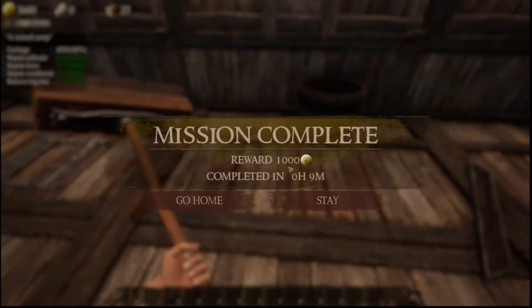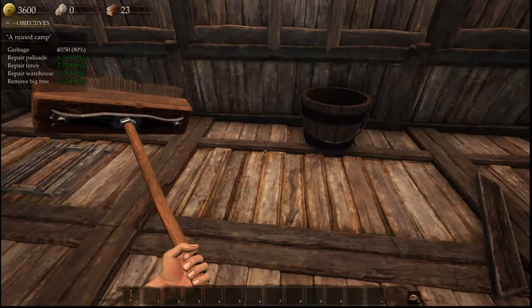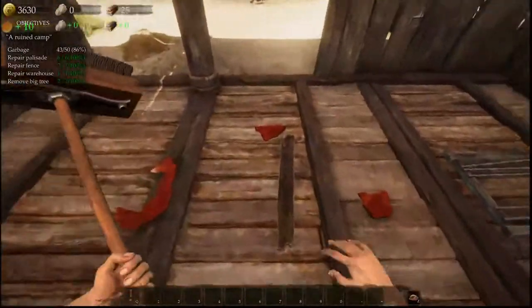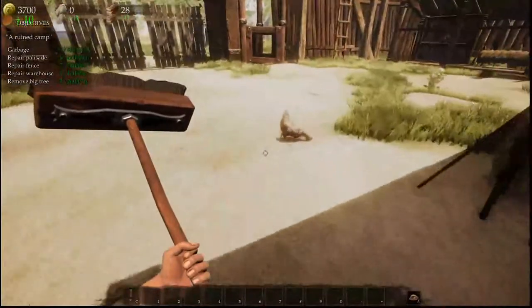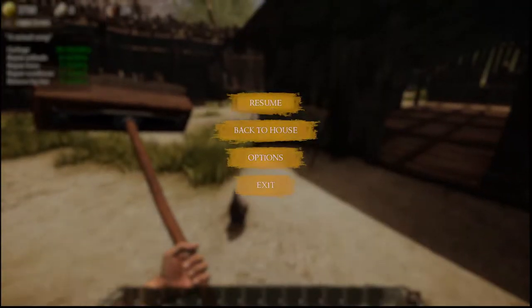Mission complete! That's the first barn that I fixed. I thought I'm fixing castles — it says Castle Fixer, not Barn Fixer. I'm just gonna stay and do the whole thing, cause it says 40-odd out of 50. I would rather do it all cause I'm a bit of a completionist. I'm OCD about cleaning, so I have to fix everything. So how do I finish this one?